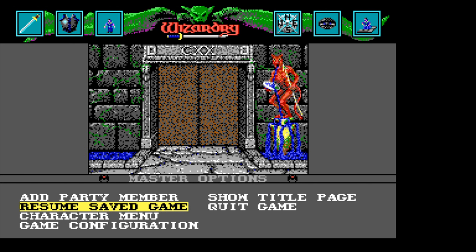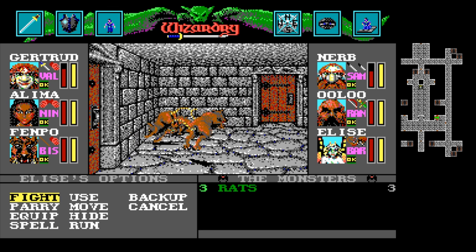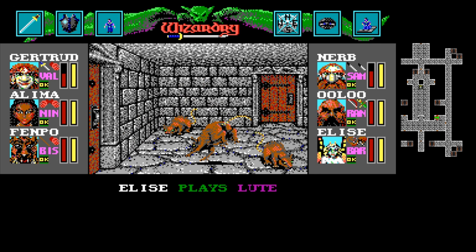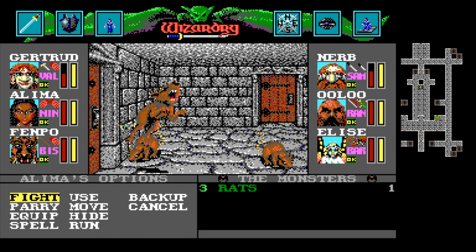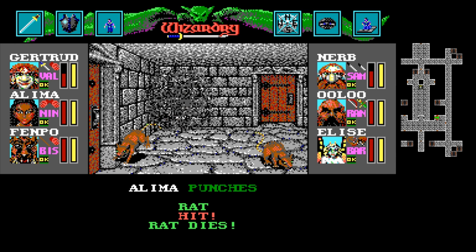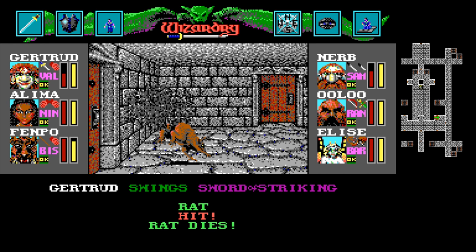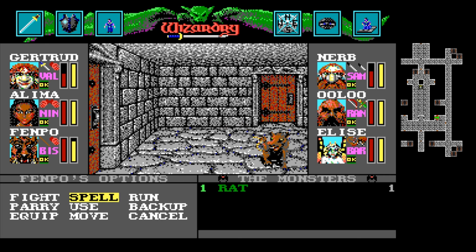What we will do instead is fight these rats, but I was thinking we'd go and try those hard bats at the top of that other tower. Let's see if we can sort them out, assuming we can sort these rats out first. One hopes. Those bats hit pretty hard — I think some of them are vampire bats, which is why — and one more. Wouldn't be an RPG if you didn't have to fight rats when you're low level, right?